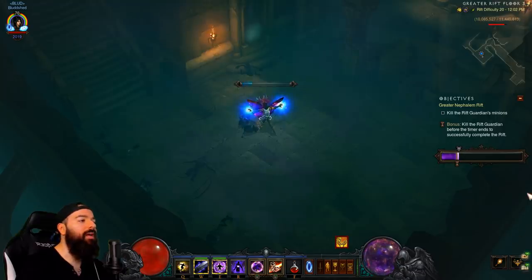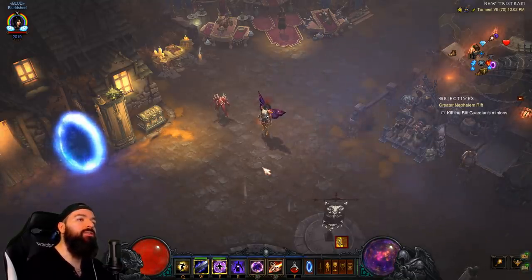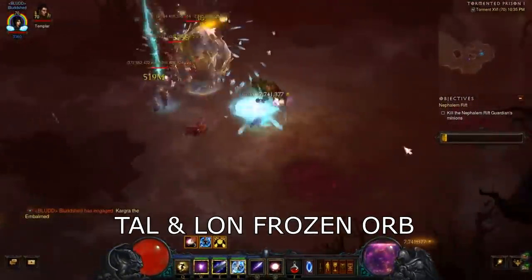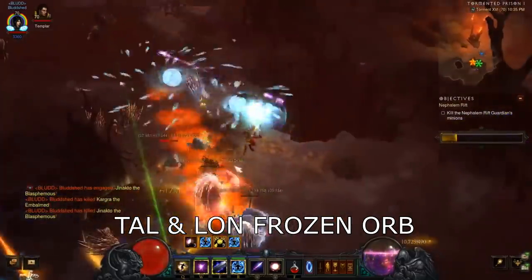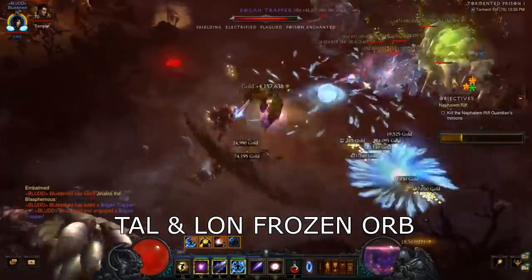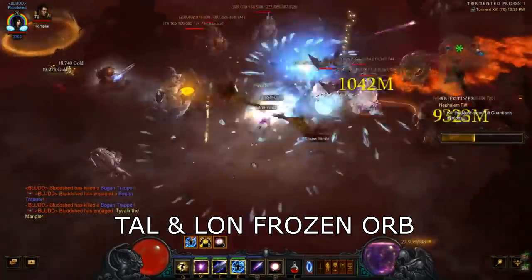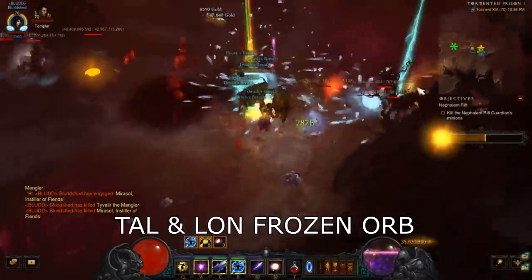Firebird is not the fastest build on the planet but it is serviceable - it'll get you to something you want to play. If you do a GR1 you'll get a Bane of the Powerful - the first legendary gem you get every season. What you should be building into is either the Frozen Orb version, which is amazing for bounties, rifts, and even GR pushing around GR 100s, or the Tal Rasha version - you can even use Tal Rasha with the Sage set. Use Frozen Orb for your multi-purpose builds: sage farming, key farming, GR farming. There's no reliance on cooldown, lots of mobility - it's just a really solid speed build overall.